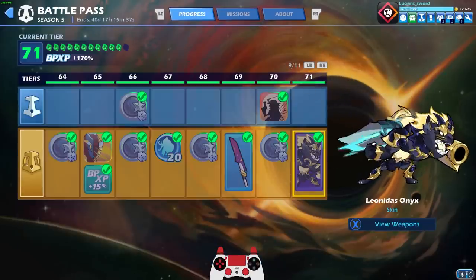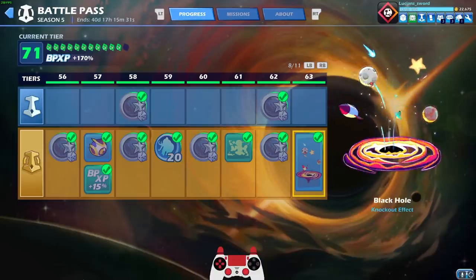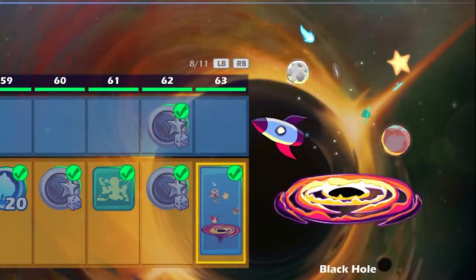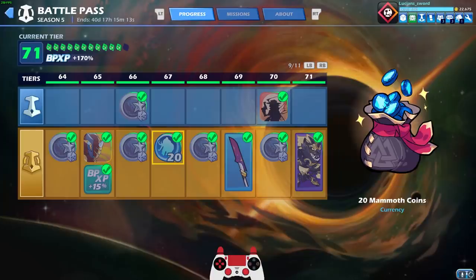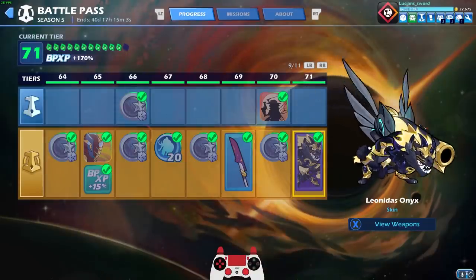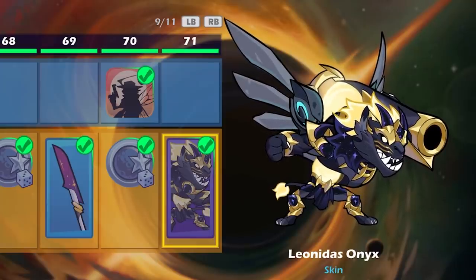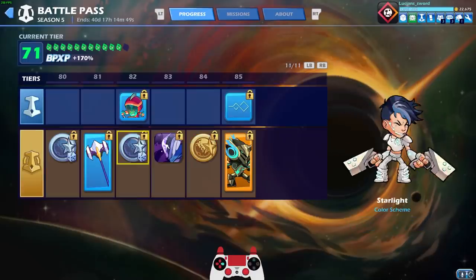I was doing the battle pass missions and I unlocked quite a bit of stuff. I unlocked this Edge of the Universe, which I showed off in my last video, but I also got the black hole KO effect, which we're going to be using in the video for the first time. I unlocked this avatar — I'm using the Omen Oasis avatar, and I'll be dropping a code for it in the comments after the video premiere. Also, the Twin Solstice Spear skin. But the star of today's video is Leonidas Onyx — in my opinion, the second best skin in this battle pass, just below Orion Prime.